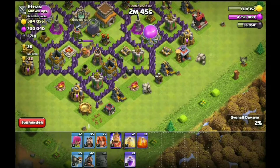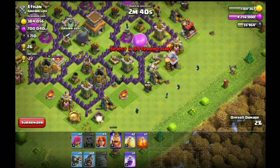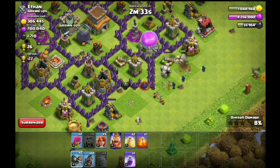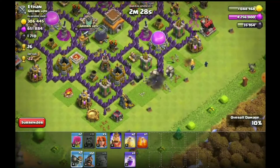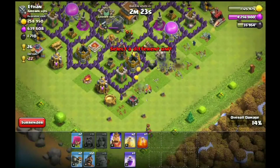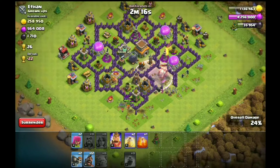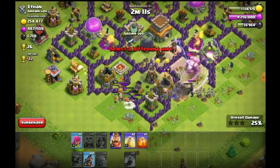There are 2 Golems. There are 5 Wizards. You can drop a 4 funnel set. Here are Wall Breakers. You can test the Wall Breakers. You can drop Wall Breakers. This is a Valkyrie. If you drop the wall, there will be Wall Breakers.